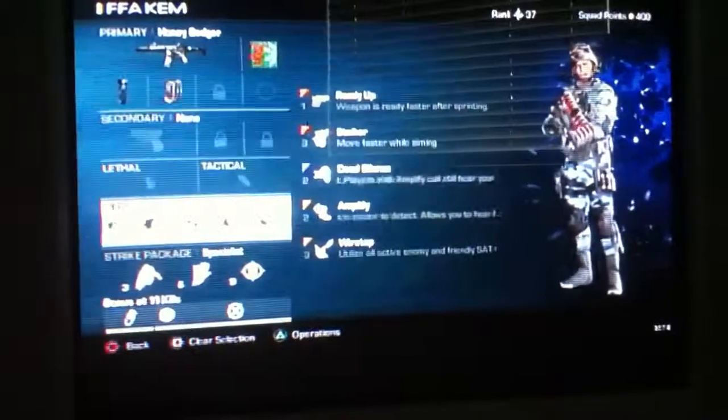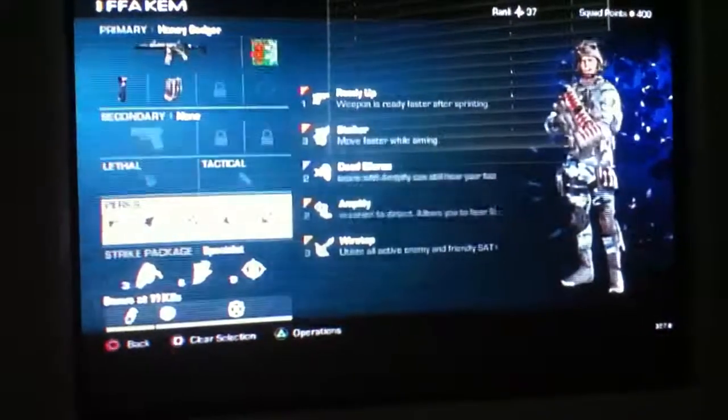Your sound-whoring perks: dead silence and amplify. You want those so you can hear the enemies. And then wire tap — all the enemy and friendly satcoms are yours, so that's a good one for free-for-all.